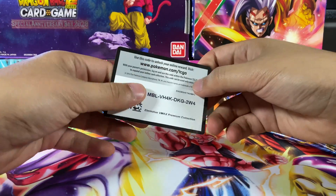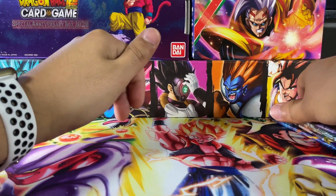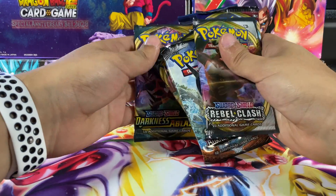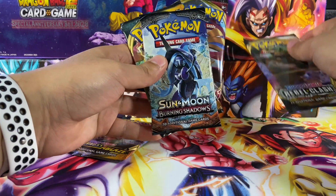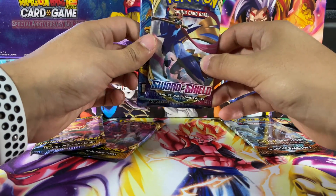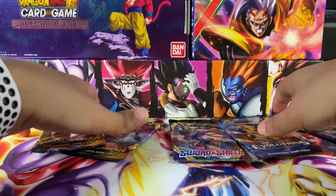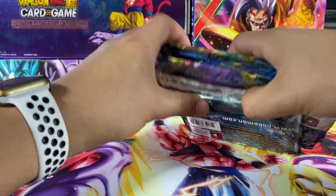Here goes the access code that you're all gonna be asking for — here's the access code for the whole box, mainly for the two Eternatus packs. Upon opening the box you have: one Darkness Ablaze, one Sword and Shield Rebel Clash, one Burning Shadows, another Darkness Ablaze — so two of them — one Sword and Shield, and one X and Y Evolutions.